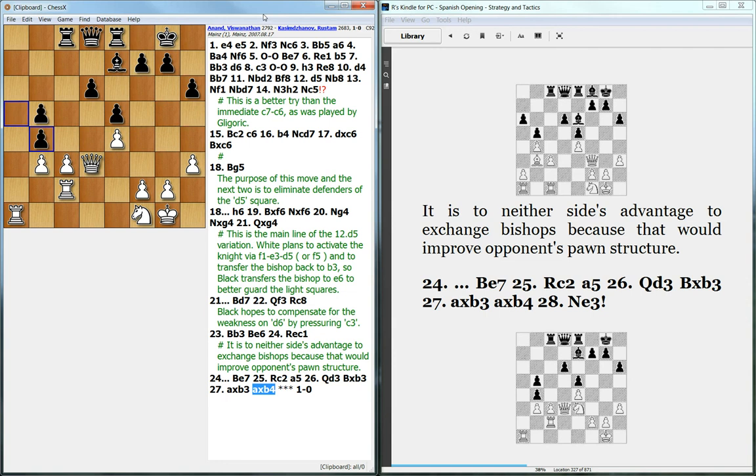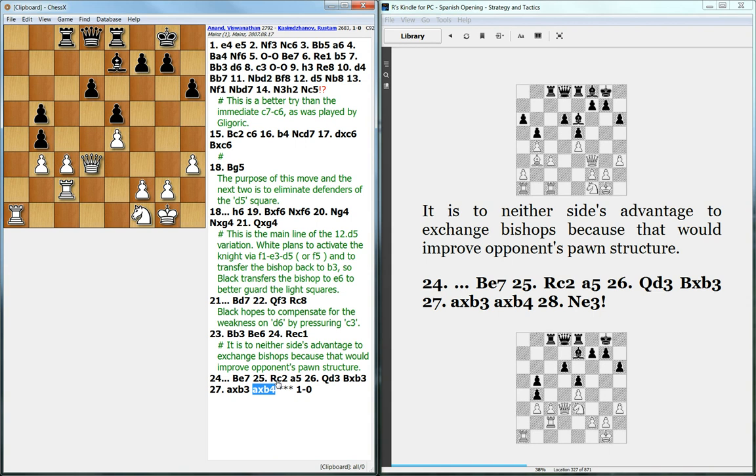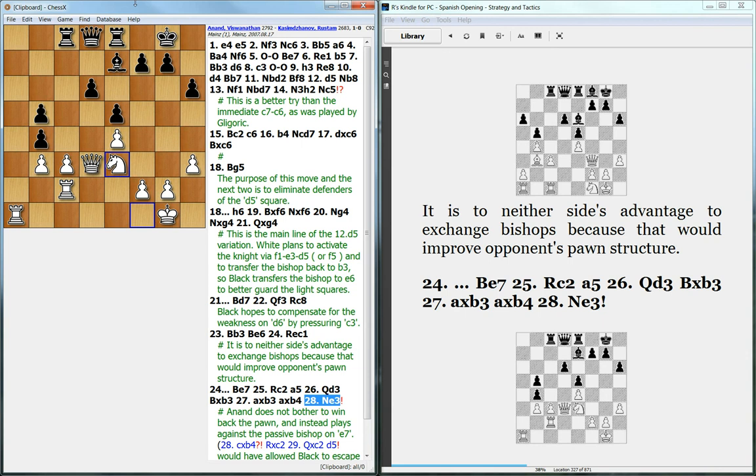This is really the crucial move of the game. White could have tried to exchange and take back on b4, but that would be bad because Black would completely free himself, attack the pawn with the bishop, and get rid of the weak pawn. Instead of that natural move, Anand plays what I think is a brilliant move — he ignores the fact that Black just took his pawn and sacrifices it, playing Nd3. Even though he'll be down a pawn temporarily, he'll have a beautiful knight on d5 that will compensate for the missing pawn.